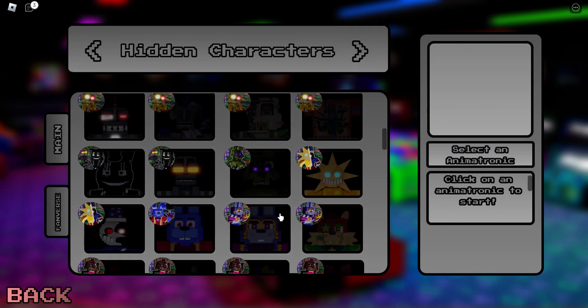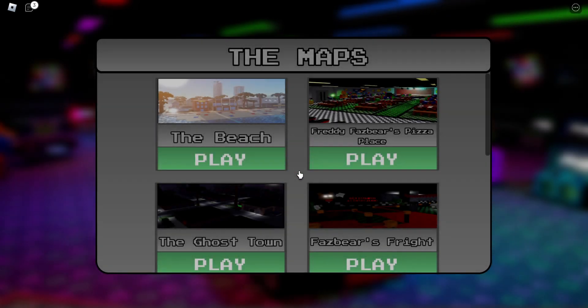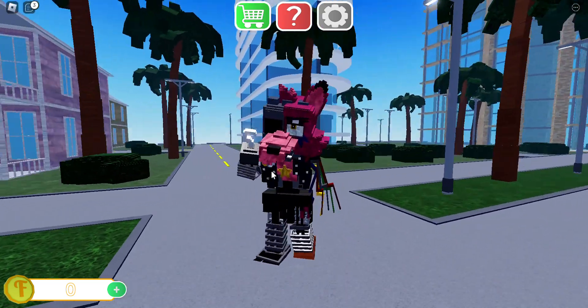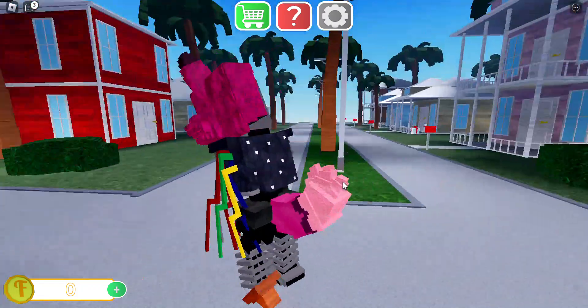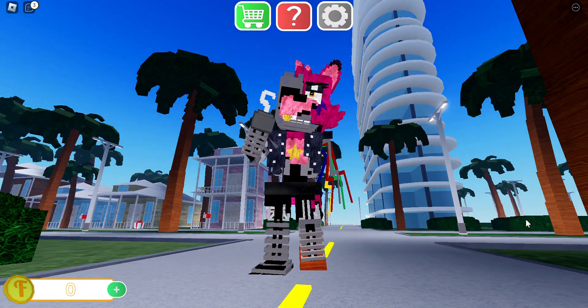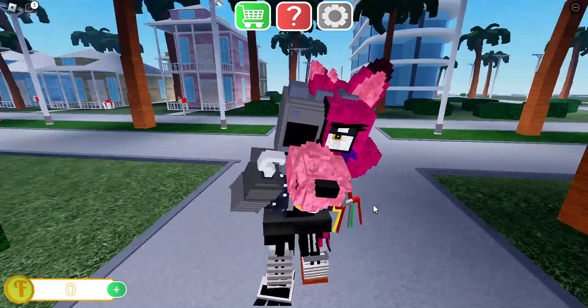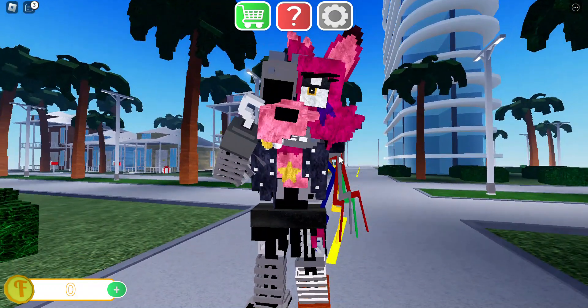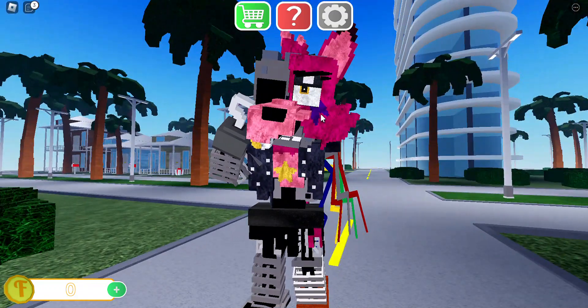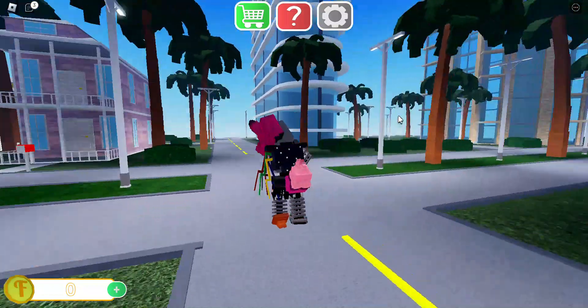Next is Withered Rockstar Foxy. They bit half of his head off — he truly has his whole head off. He has his arm missing, his peg leg kind of missing — it's kind of in the ground — but he has a good half of his face missing and his arm basically missing. This one's pretty cool.